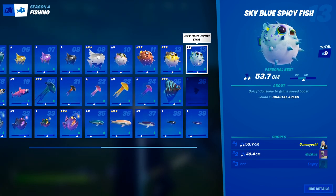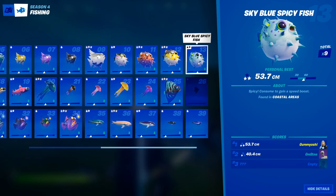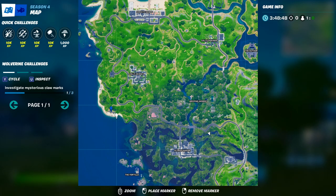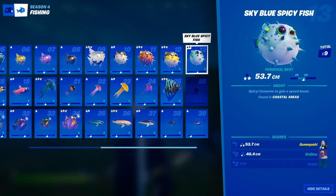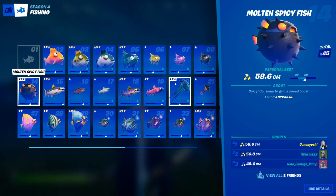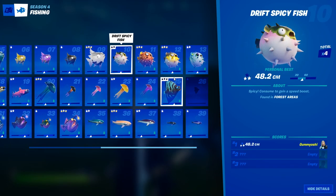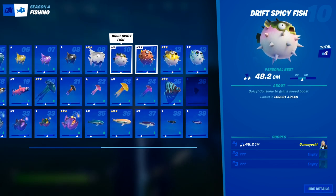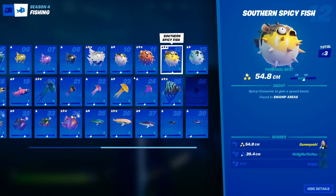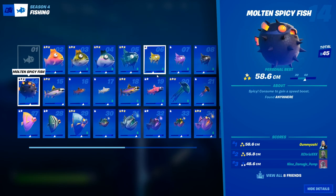The sky blue spicy fish can only be caught in coastal areas at any time of day with any fishing rod. I would recommend that spot with the five houses right off the shore — it's a nice coastal area with a bunch of fishing spots. Finally, we have the molten spicy fish, which can be caught anywhere — just go to any fishing hole literally anywhere on the map. In summary: drift spicy fish — forest; white spotted — mountainous; southern — swamp; sky blue — coastal; molten — anywhere.